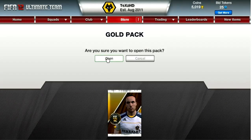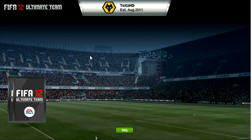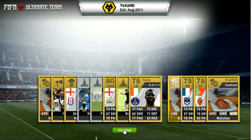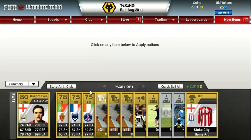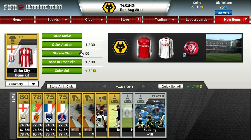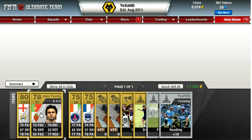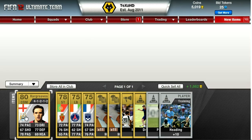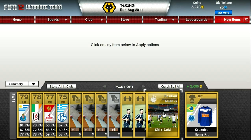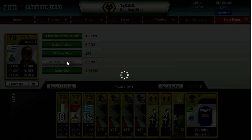Basically every month I get two normal gold packs from EA. I decided to open them in the web app as my internet was completely destroyed on the Xbox — I couldn't even sign in anymore. I don't know why, but it's fixed again today. I got a nice Stoke City kit and Hard Graves. None of the players were worth much, but as you could see all the players had started with a 4 in their formation, which is good — the good formation.